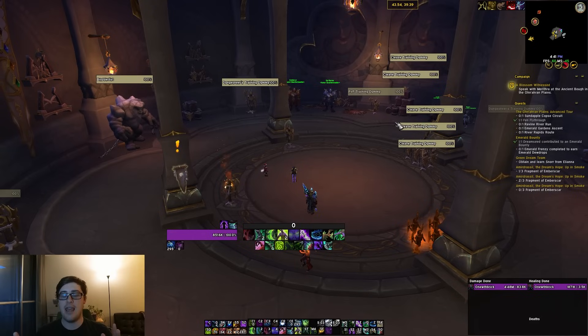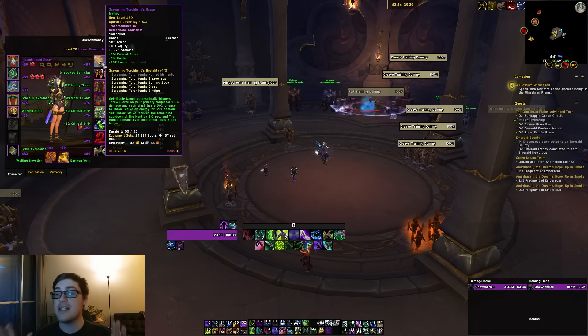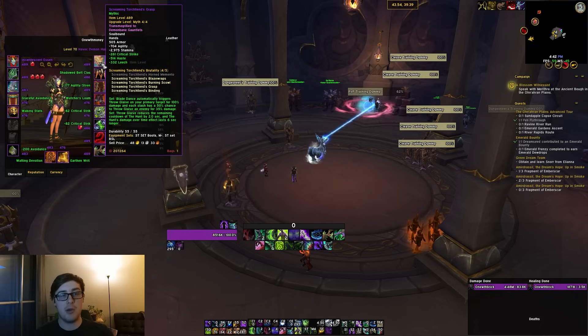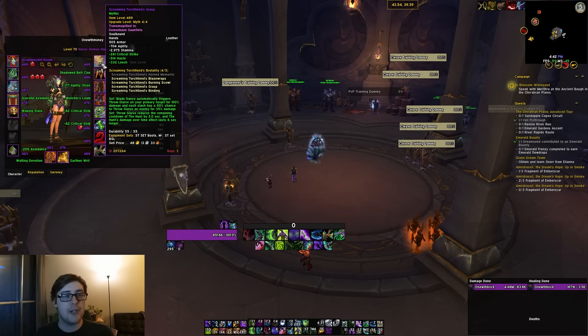The first thing we're going to talk about is Glaive. I've seen a lot of questions and incorrect statements about the Glaive — it's the tier set. The two-piece says: Blade Dance automatically triggers Throw Glaive on your primary target for 100% damage, and each slash has a 50% chance to throw Glaive an enemy for 35% damage. Essentially this means two things. Part one: every time you push Blade Dance or Death Sweep, if you have a charge of Throw Glaive, it will throw that charge for you automatically. Part two: every single slash has a 50% chance to throw a weaker Throw Glaive regardless.